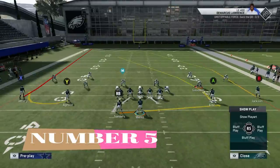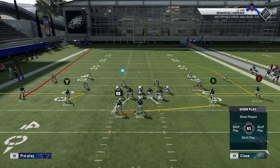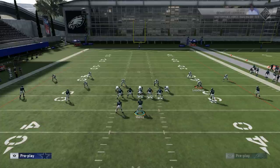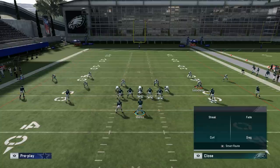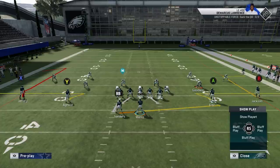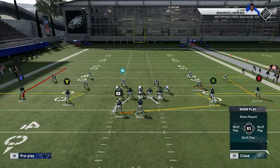Tip number five: quick throws. As far as quick throws go, it really depends on what defensive coverage you're looking at — things that beat cover three aren't going to be the same as things that beat man coverage. You have to know your coverage beaters. When I see an opponent running a lot of man blitzes, I'll put slot receivers on zig routes, which are very good man beaters. Slants, in routes, out routes — anything that breaks — are going to be good coverage beaters against man. Comeback routes are also good against man coverage.